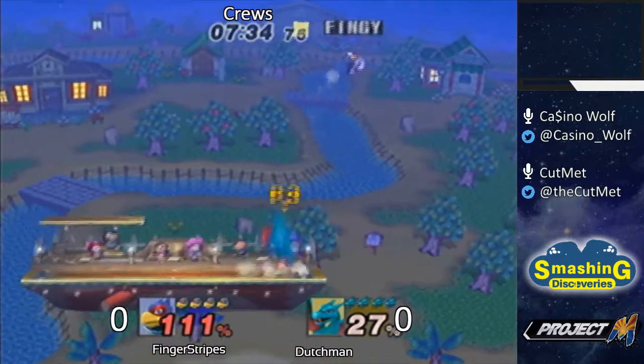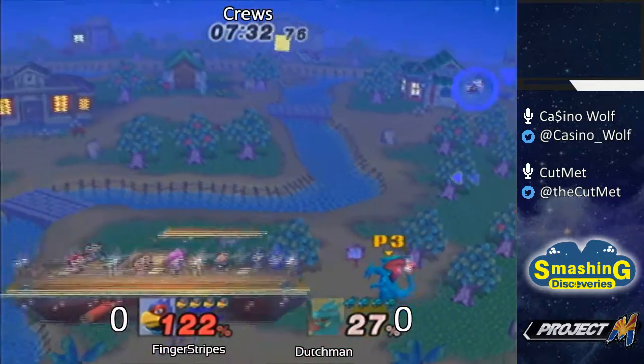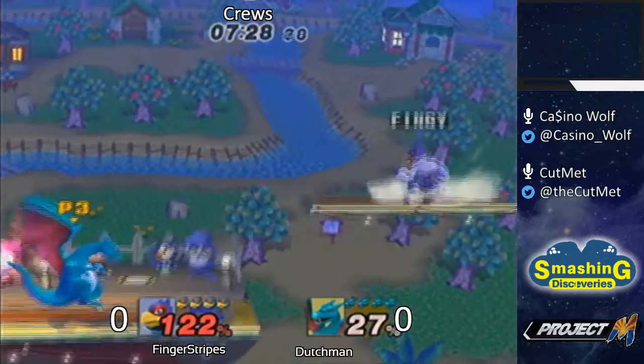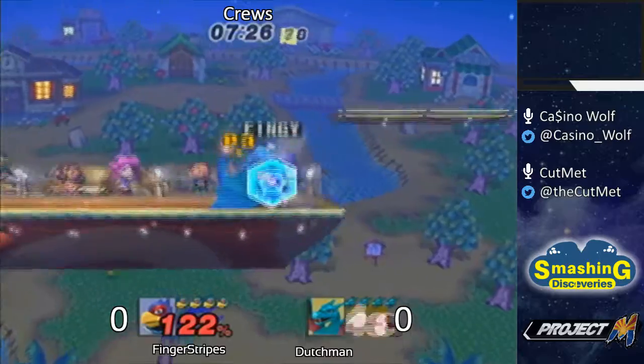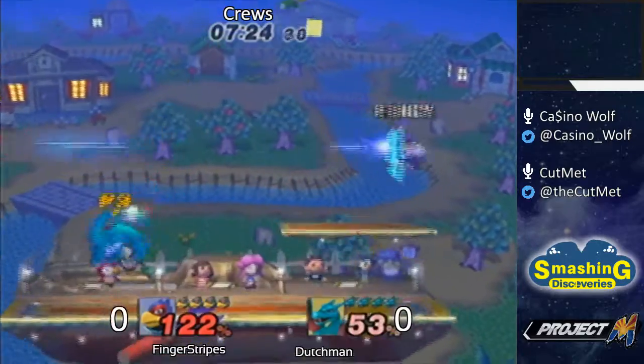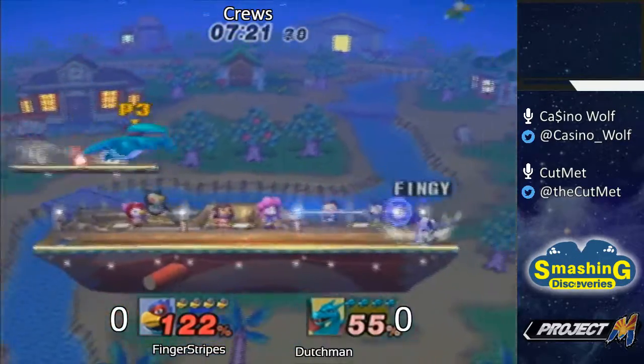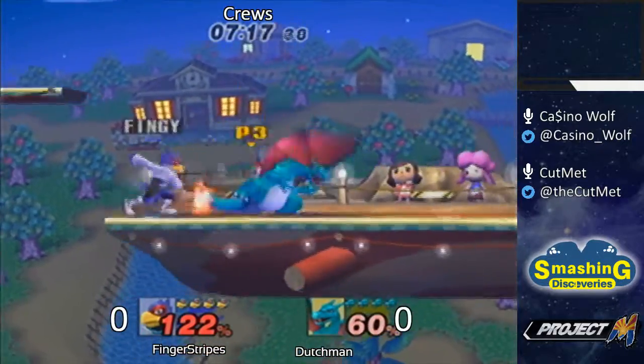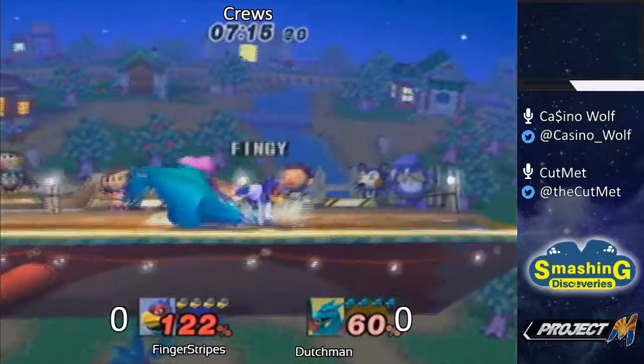Yeah, this is a big tournament, so it's like... maybe we can stop this, dude. Alright, so it's Loser's Round 3. I think the Dutchman lost to you, actually. But he needs Pro to get here. He needs Dark God and Brad God.